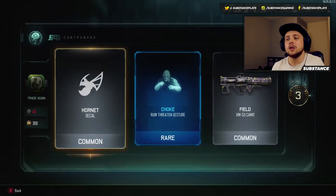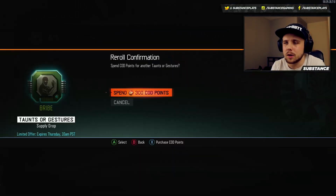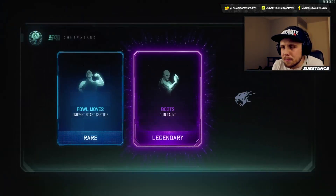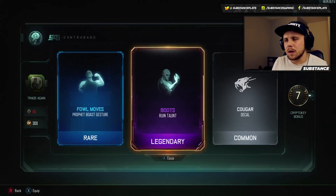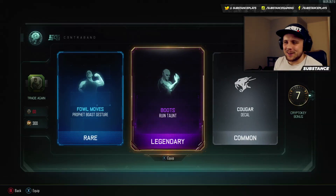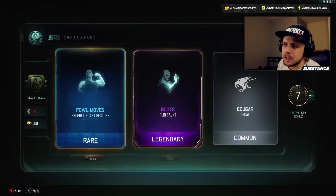We get two commons, three crypto keys, and one rare. It's basically a rare supply drop — it's absolutely stupid, absolutely scandalous. I cannot believe I'm actually spending my money to do this. But we got — I've never seen this one before — a "boots" taunt. It's a Ruined taunt, so that's quite cool. I've never really had that one before.